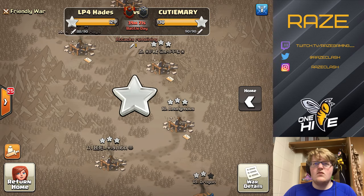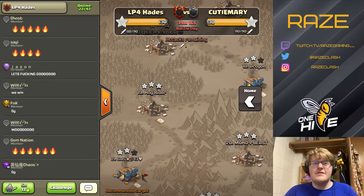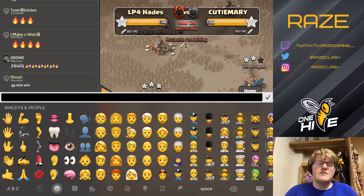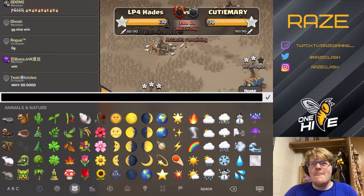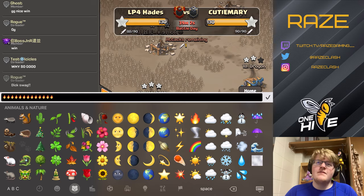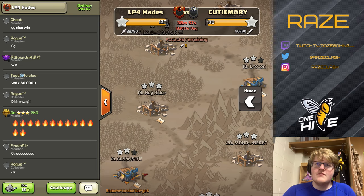We're off to a good start this war. That puts us at 1.30 to 1.30, and we have the advantage. There are all the celebrations in the chat — that's what a clan chat looks like. At this point we have secured the war win, because a couple of attacks went in while I was attacking, and obviously they failed.